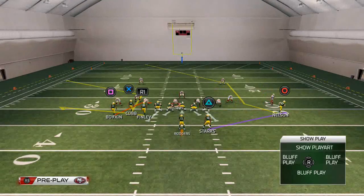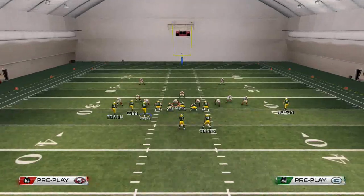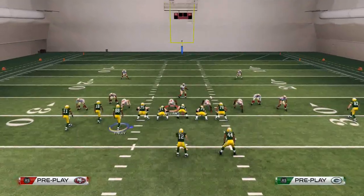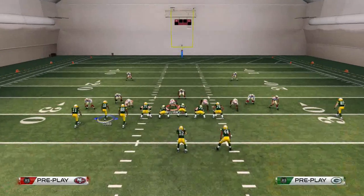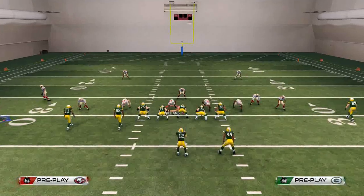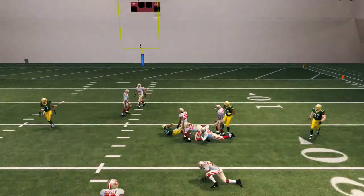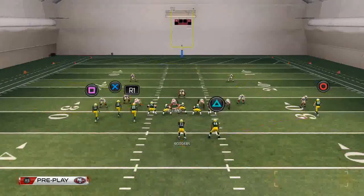You can really run this play all game. What we also like to do is put Cobb on a smart routed hitch route, put Jermichael Finley on a smart routed hook route, then keep Cobb on the drag, motion him out, and just snap it. It gives a little more spacing and you see how the corner out provides that natural pick and rub to beat man-to-man coverage.